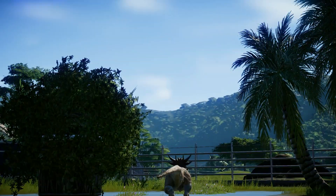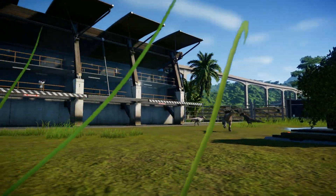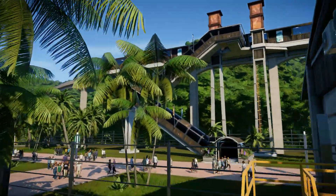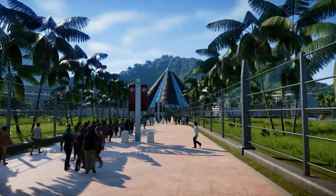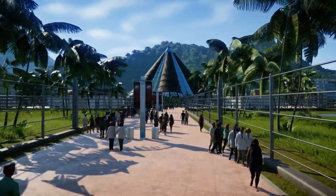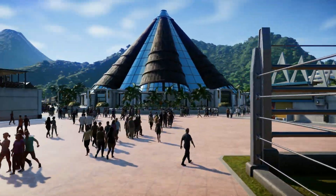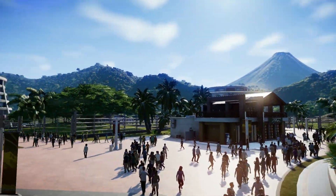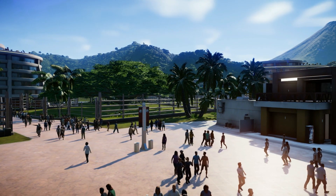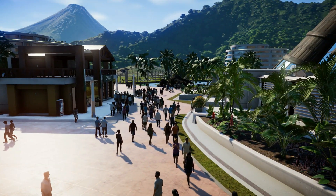We just became one with the Stygimoloch. We have these guys running about over here and a nice little walkway up to the central hexagon where we have the Innovation Center. This central public square — well, it's a public hexagon. I know; blame the English language, not me. They decided to name a public square after a shape.